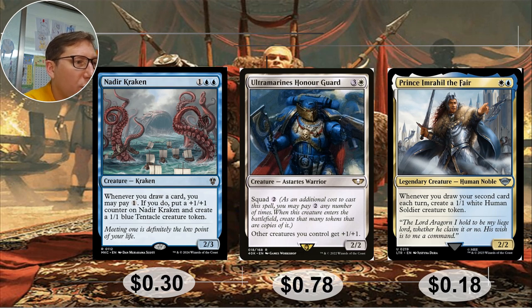Ultramarines: On Guard — three and a white, 2/2 with squad two. For every additional two mana paid you can make a copy of it, stacking up. Other creatures you control get plus one plus one for each copy — cast it paying four and everything gets plus one plus one; two copies gives plus two plus two and they buff each other; cast for eight and you're looking at plus three plus three stacking. Seventy-eight cents.